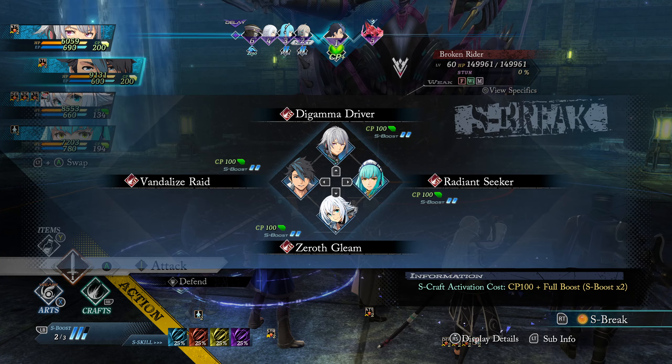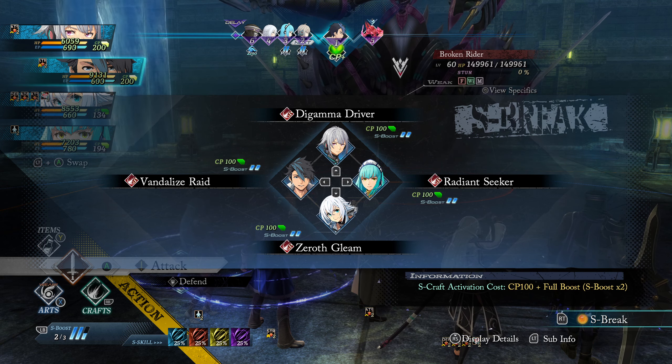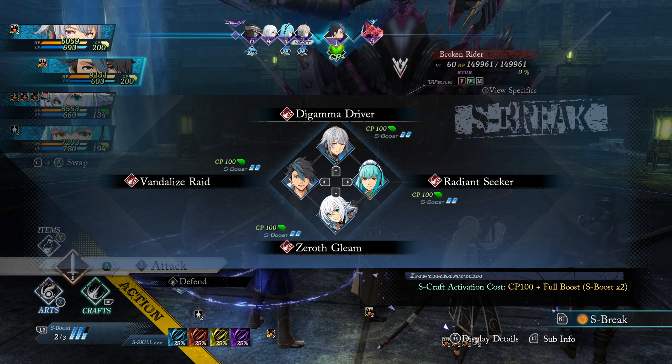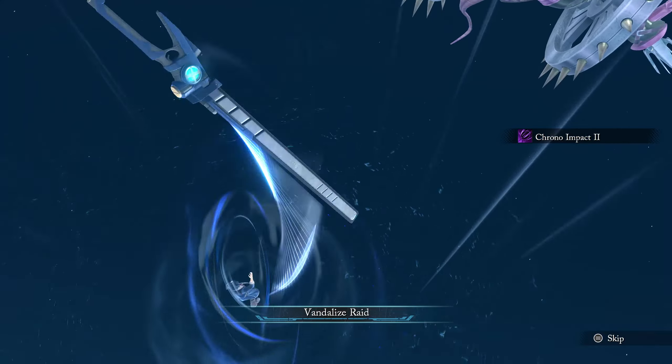Attack their weakness with an arc — nice! We got the two-plus shard boost there. For Catra, Shizuna can use eschcraft. This monster has 150,000 HP — not a problem.